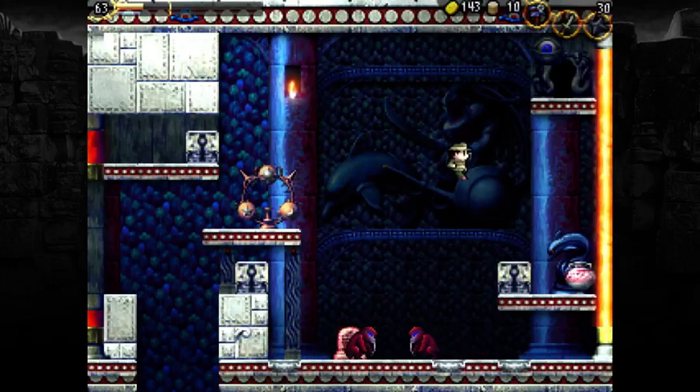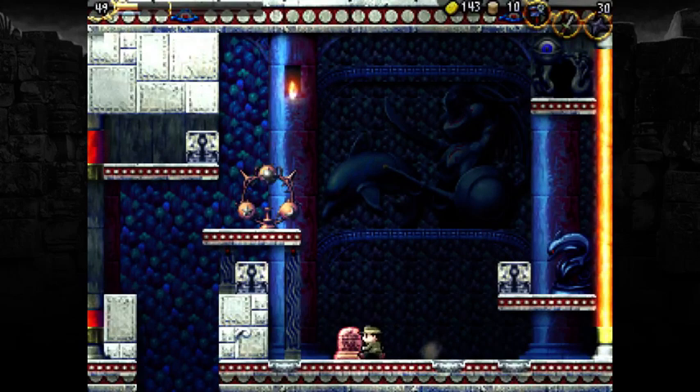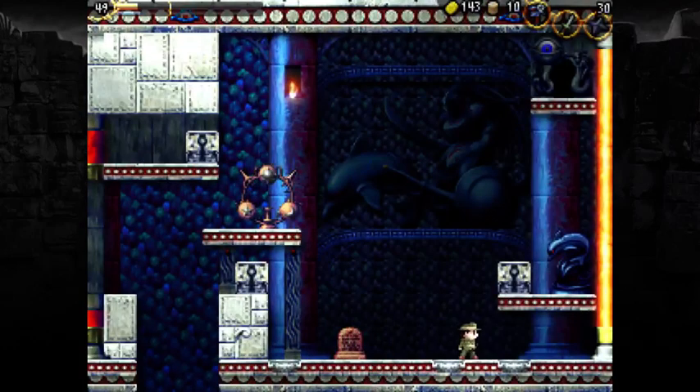There's a puzzle in this room that appears to be uncompletable at first, but there is a way to do it — I just can't remember what it is. I might notice that wheel over there, which bears a resemblance to the Nebra Sky Disk that we saw earlier. And I have gotten myself trapped, which is kinda dumb. Oops.